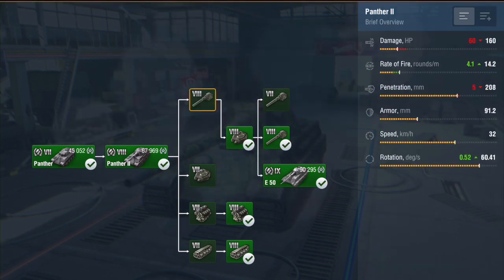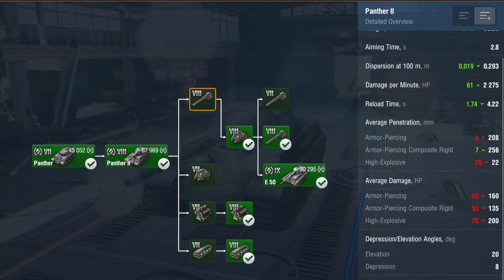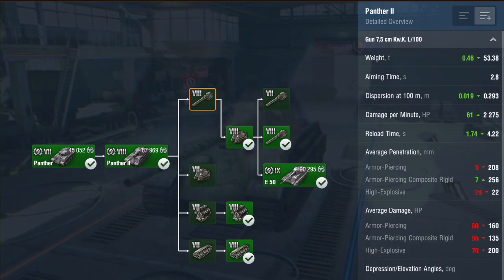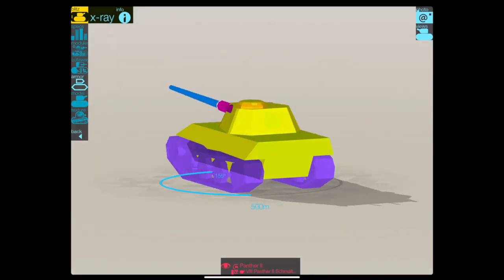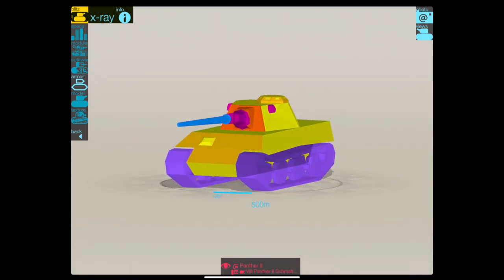Moving on to the tier 8 stock gun, the 7.5cm: your pen goes up compared to the tier 7 88, but your damage goes down significantly. Your DPM does go up though, so it's actually better to have that gun than the stock 88.